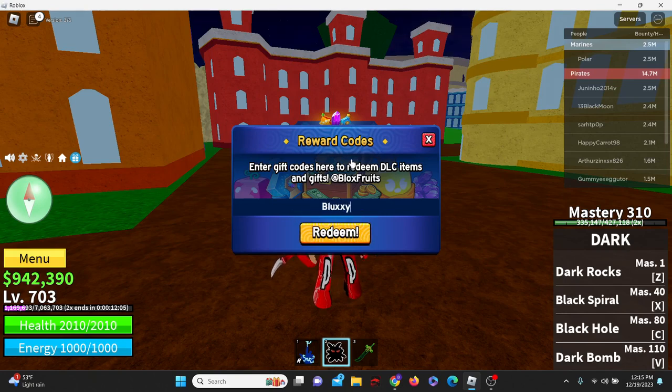Then we have the code biluxy with a capital B. Then we have the code big news. Then the code star code heo — capital S, star code heo. Then kit gaming. Then magic bus. Let's do three more: JCWK. Then NU_is_pro, just like that. And then the last code today is going to be sub to uncle Kizaru, spelled like this: sub to uncle Kizaru. And there we go.